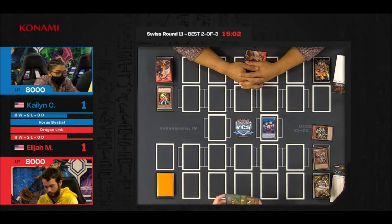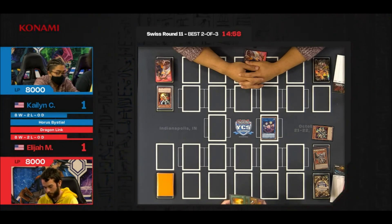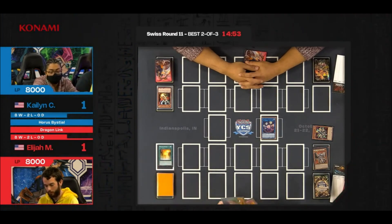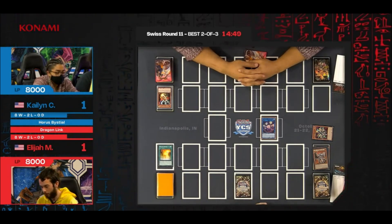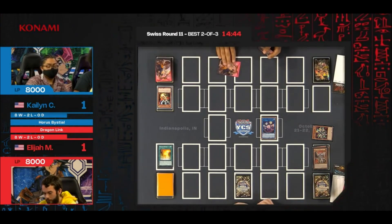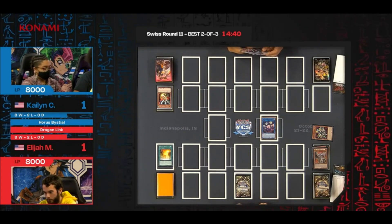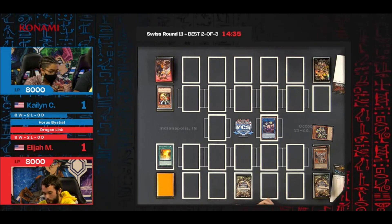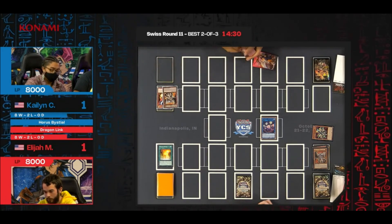Under the situation of Droll and Lockbird, Elijah is navigating this pretty well — trying to bypass Droll and Lockbird by putting cards not from the deck, getting them from somewhere else like the graveyard. Attempting to go to end phase. There is a disruption here through the Heretic Seal — Heretic Seal is very, very powerful. This is a somewhat mindful play from Elijah to activate Dragon Ravine without actually doing anything with it, because he wants a target for the Heretic Seal — in case he needs to preemptively use Heretic Seal, there's at least a face-up target on the field.